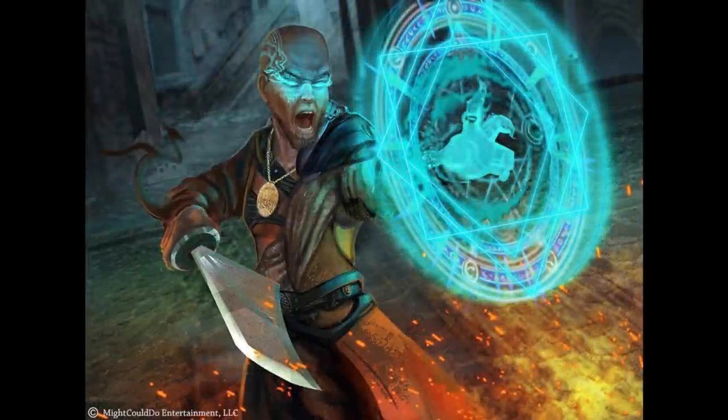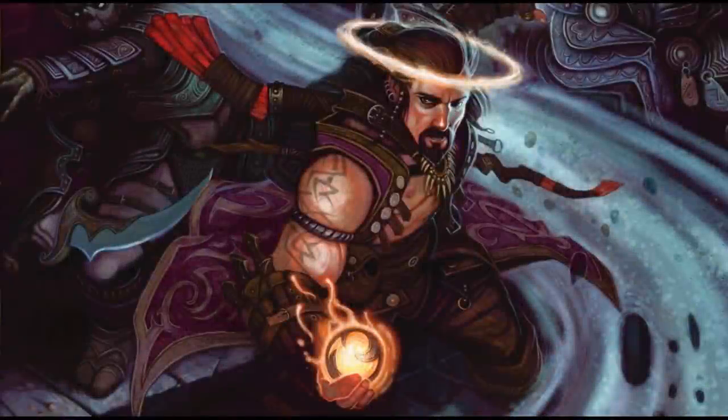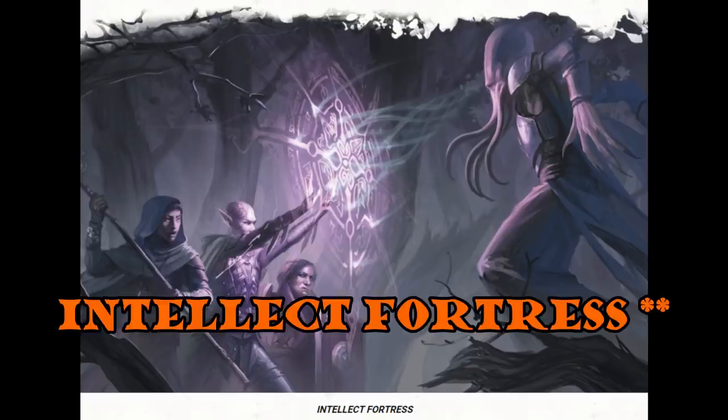This is a huge investment for something that often is going to have no impact at all. But if I know I'm going against something that's going to do psychic damage and Intelligence, Wisdom, and Charisma saving throws are important — say we're invading a mind flayer fortress and facing mind flayers and intellect devourers — Intellect Fortress could be really useful. But only in those cases. So I think it's overly circumstantial and I'm giving it orange.